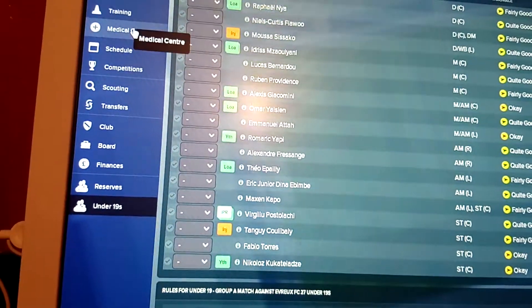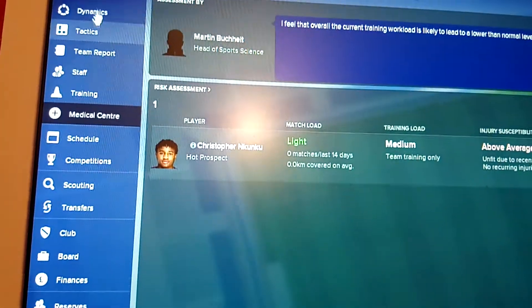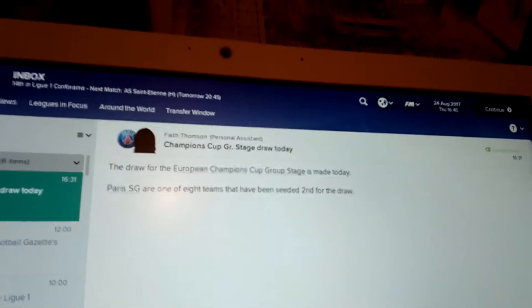There are under-19s I can bring into the team at any point as well. Just the one injury for Kunku. For the main event, we've got the Champions League draw - I know it's called the Champions Cup on here but I like to call it the Champions League. These are basically the pots. So we have Real Madrid, Juventus, Chelsea, Monaco. We've got Bayern, Benfica, Shakhtar and Spartak Moscow.